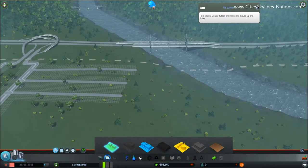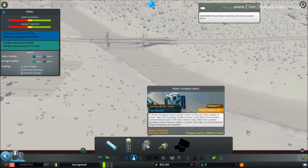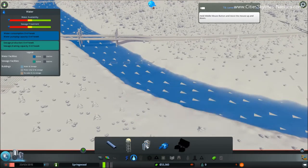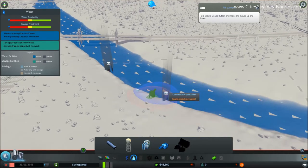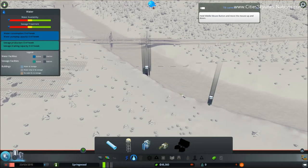Before we zone, we need to sort out water and electricity. There are two water systems in this game. You've got the water pumping station, which brings water into your city. Once it's used it turns into sewage and goes out through the water drain pipe. The main thing you need to remember is that the water pumping station needs to be built upstream from the sewage works. If built the other way around, the sewage would float down into your pumping station and dirty sewage water will get pumped right back into your town, making all your sims very, very ill.